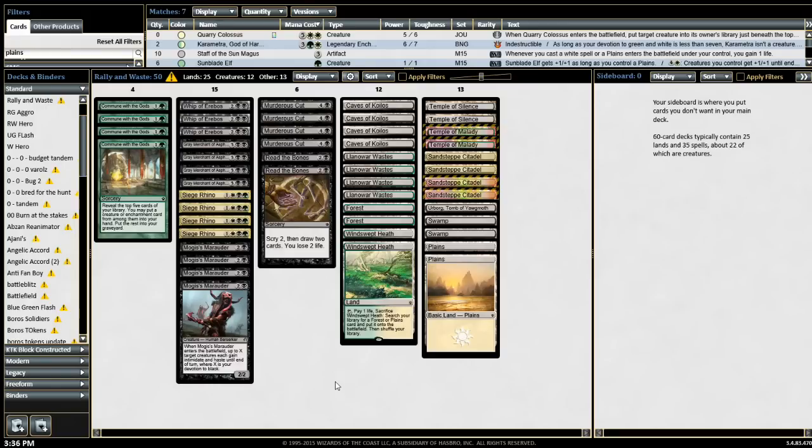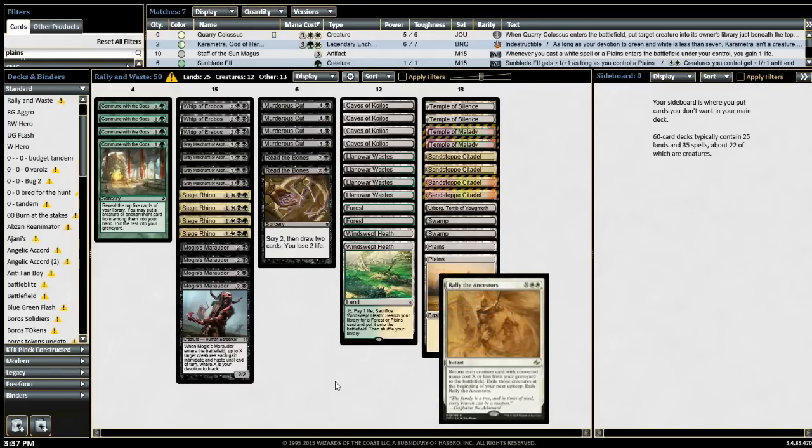I'm even thinking about trying to brew it in Legacy and Modern. In Modern it seems quite fun with one-drops such as Vexing Devil, and even cards like Beck and Call or Fascination — anything that has any sort of enter-the-battlefield type abilities.